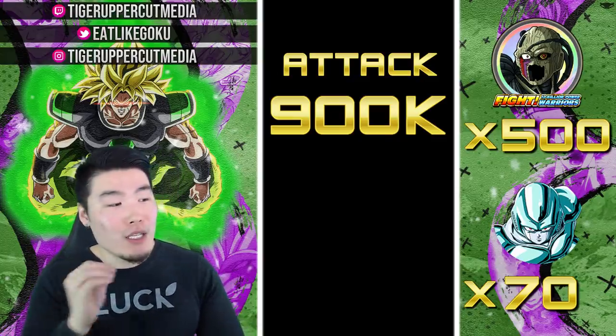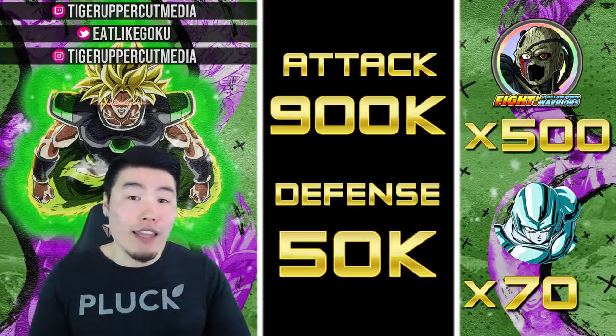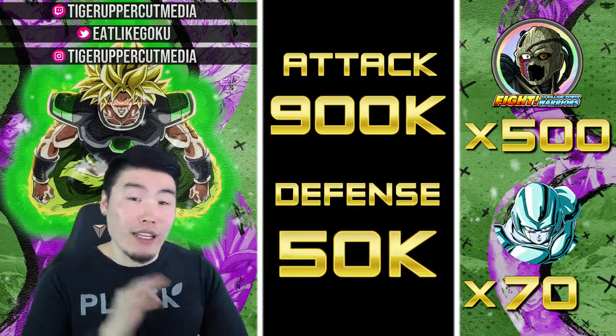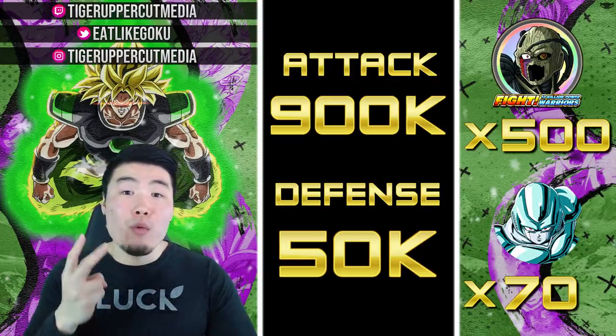They're all pretty tanky as well. When led by dual HGL Metal Cooler leads, they'll have an average defense of 50,000, with Tech Metal Cooler being the tankiest, with an average defense of 56,000.